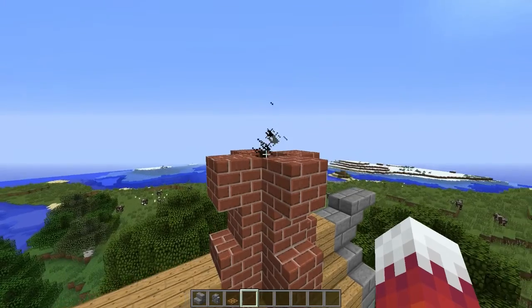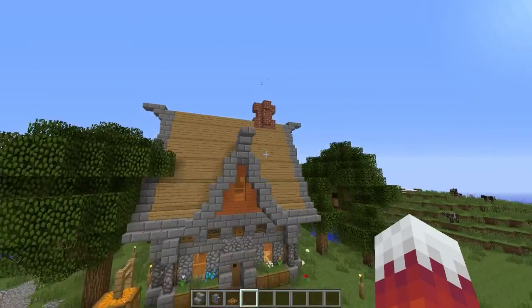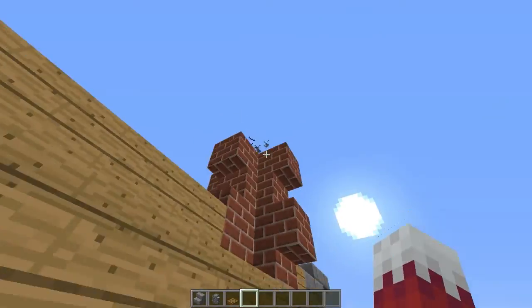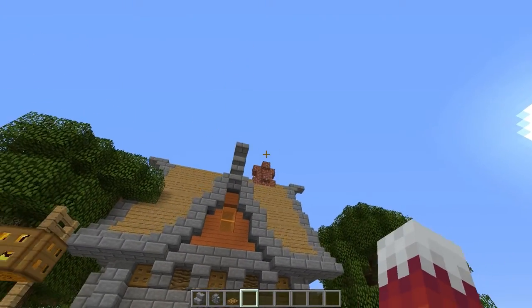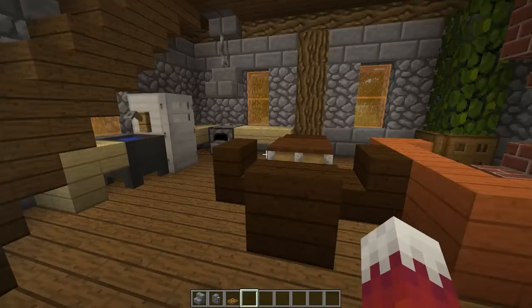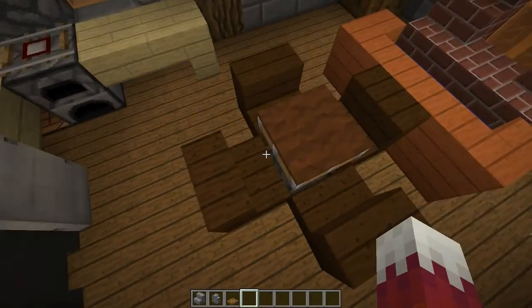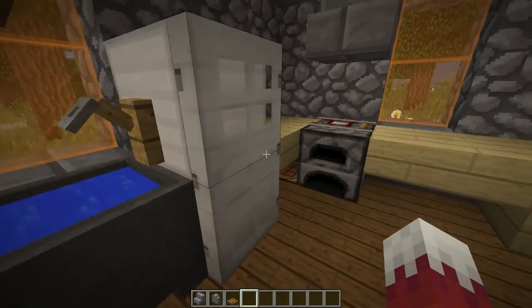You can see some smoke particles going up here, which looks pretty nice. They only generate in a 16 by 16 radius around the player, but if you're up on the roof you can see smoke coming out of the chimney. I think that's a nice alternative to having cobwebs sticking out, which look too artificial. We've also got a nice seating area with a powered piston and a carpet on top as a table design, with dark oak stairs around it.